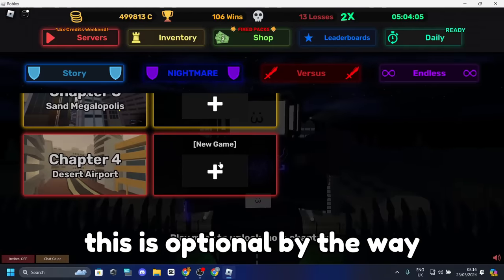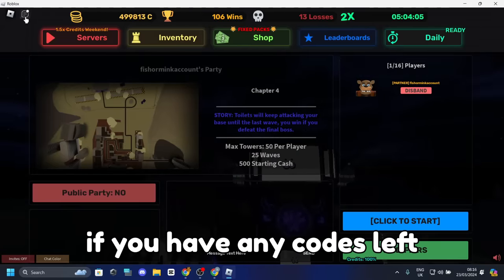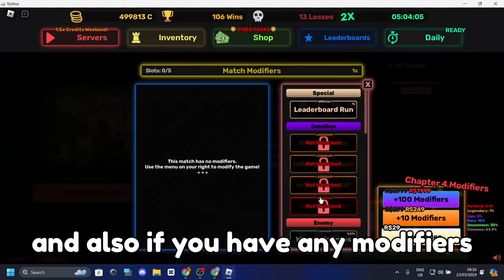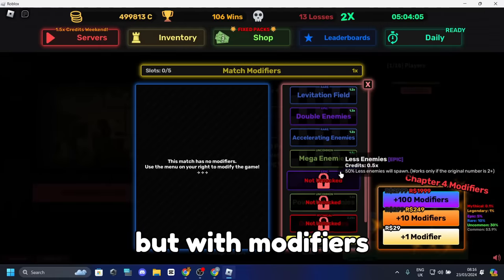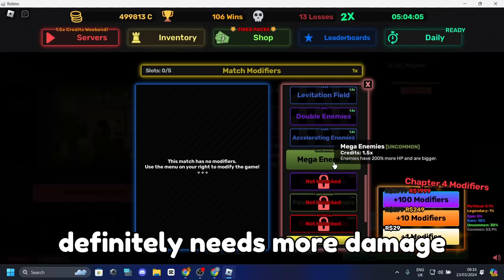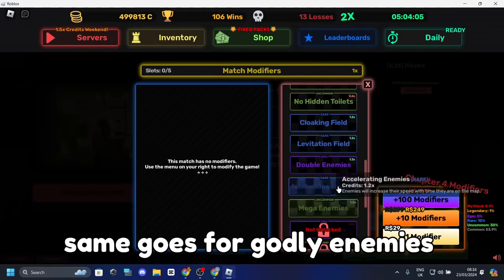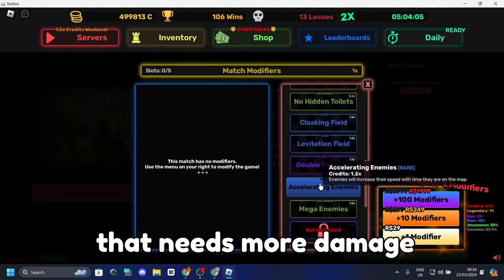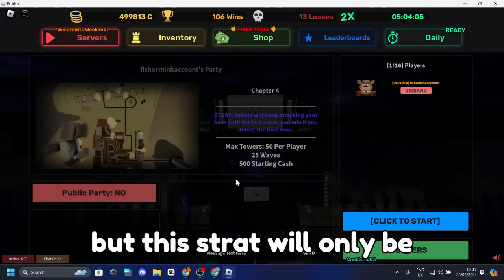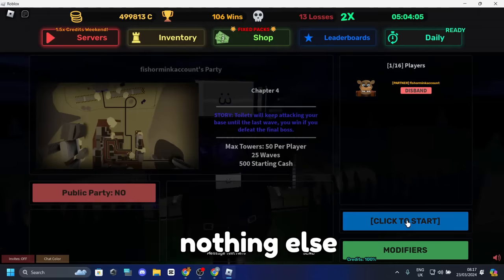The third step is optional: you can use your 2x and 3x boosts if you have any codes left. I'll link my partner code video in the description. You can also use modifiers, but with modifiers you may need extra units — for example, mega enemies need more damage due to 200% more HP, same for godly enemies and accelerating, since enemies get faster and faster especially the last boss. This strategy will only use the 100% credit modifier and 2x boost, nothing else.